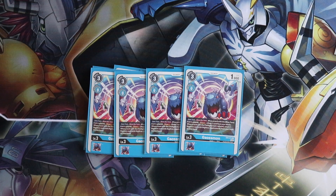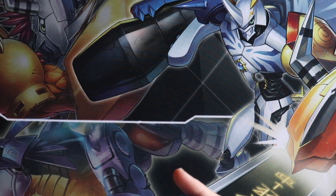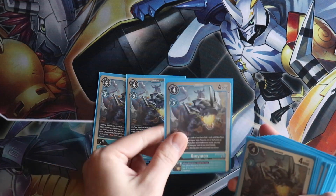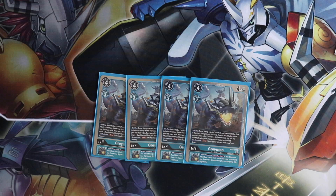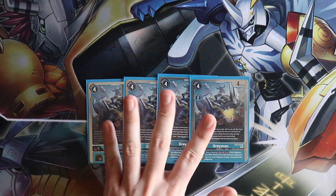Those are the only eight rookies we run. Wanyamon is mostly there as the blue source for when you get Blazing Memory Boost. Into the champions — your main boy, your main searcher: Blue Flare Greymon.